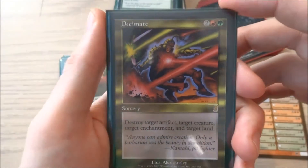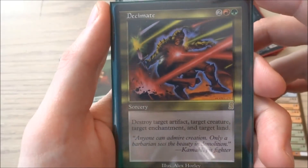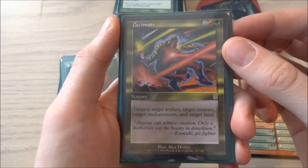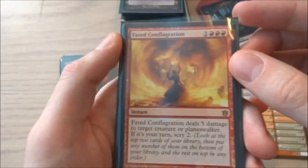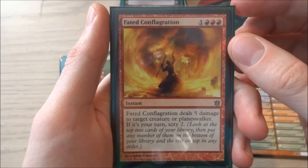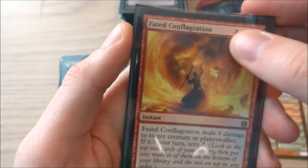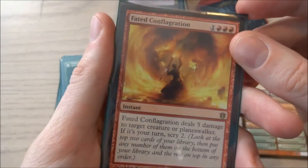I have one Decimate — it's a 2, red, and green instant. Destroy target artifact, target creature, target enchantment, and target land. So sometimes you get to destroy four cards at once. It's a very good card, it's saved my butt a few times. And then the last instant is Fate Configuration — 1 and 3 red. Fate Configuration deals 5 damage to target creature or planeswalker; if it's your turn, scry 2. Not a bad card — four cost for five damage. I just don't have any Lightning Bolts left.